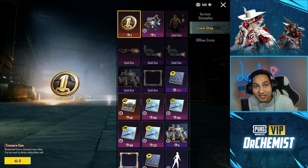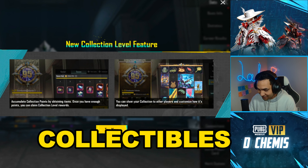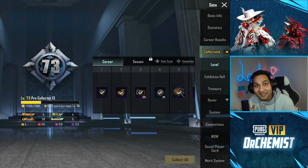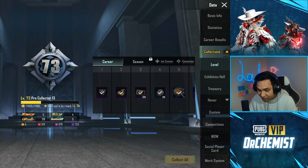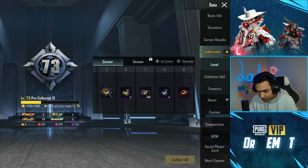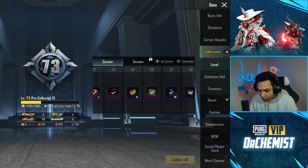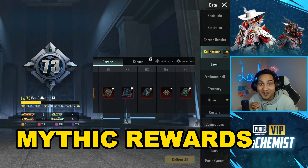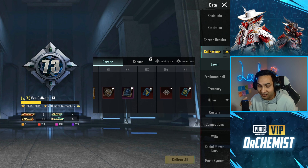The thing we're going to talk about today is the collectibles, which you can find in your profile. As you can see, I'm already level 73 and there are some amazing rewards for being a high level. This goes all the way up to level 95, and there are some mythic rewards in here — let's check it out.